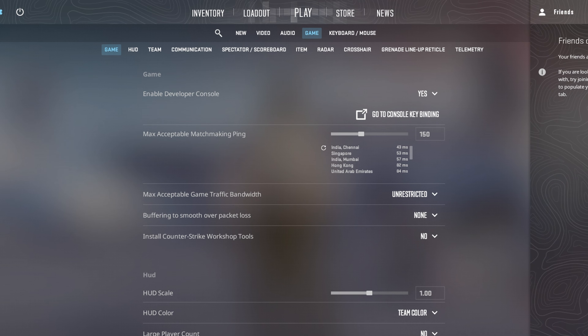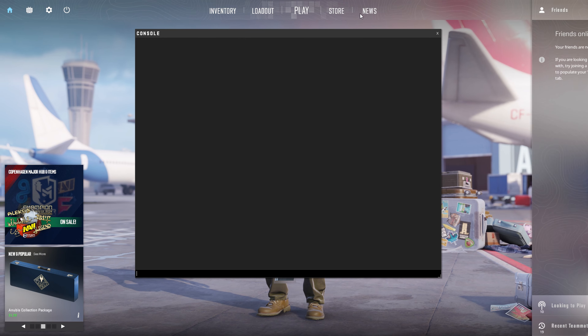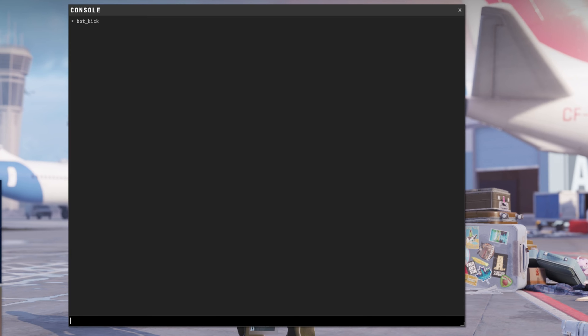To bring it up, press the backtick key — the one below Escape. Now type in bot_kick and hit enter. And just like that, all bots will be booted from the match.